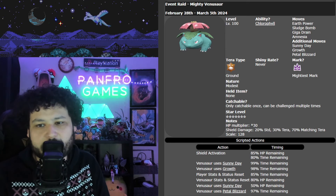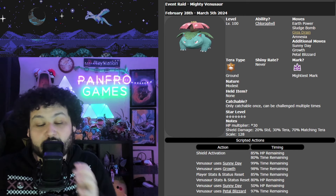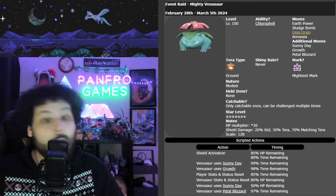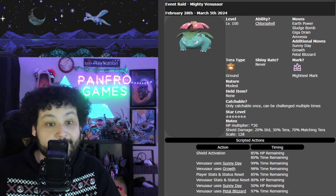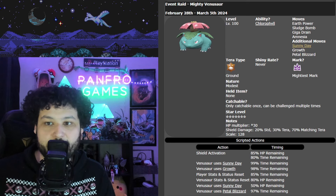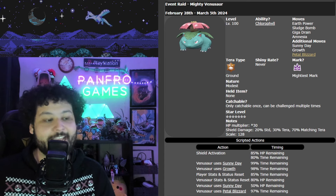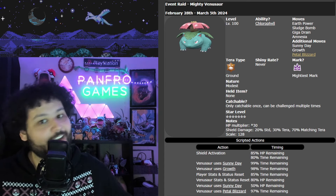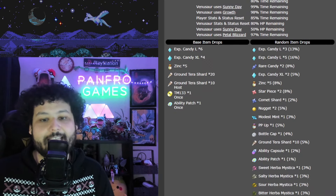Let's talk about that Venusaur. I pretty much nailed most of the things for its moveset — Earth Power, Sludge Bomb, and it has Giga Drain instead of Energy Ball, so we don't completely wall it with Chestnaught. Chestnaught's build was able to handle it. It does have Amnesia, which means you do not want to use any special attackers. It literally will use Sunny Day on turn zero, Growth on turn zero, and Petal Dance on turn zero, which can be rather rough.